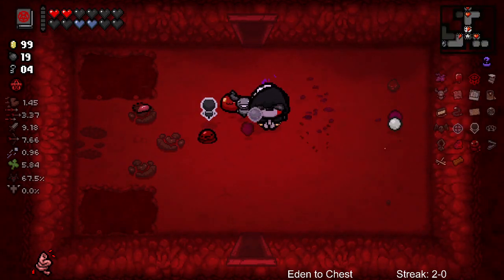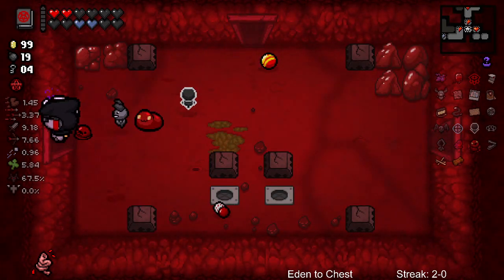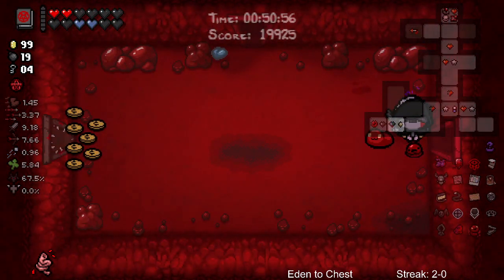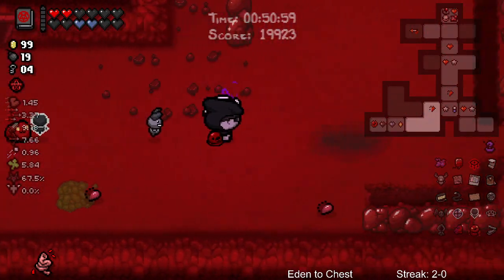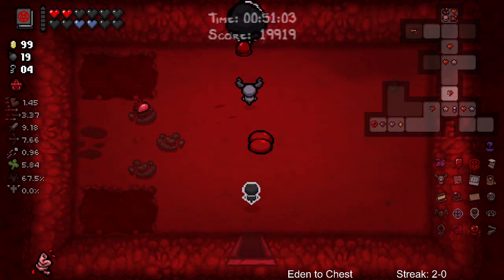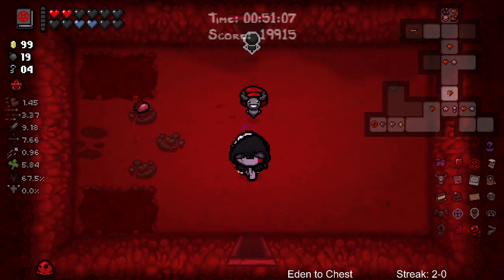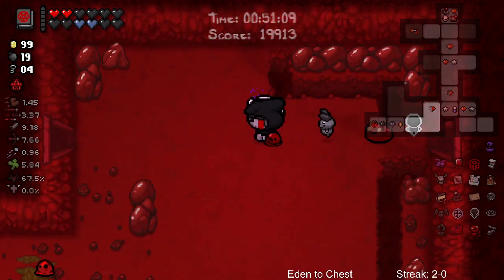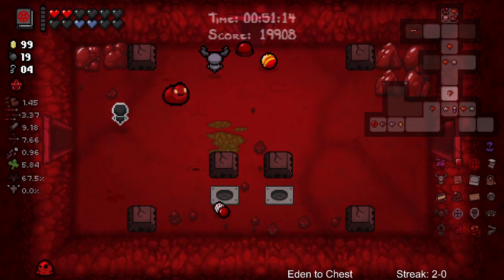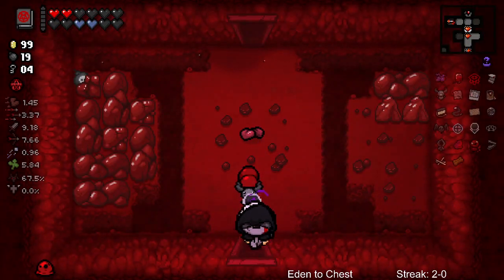Wait, what happened? Wait a second - what happened to my trinket? Where's my trinket? Give me my trinket! Give me my Clot trinket, excuse me. One more thing - there could be a secret room up here. Secret rooms are definitely more worth checking for now. Oh, it can't be there - because if you get a secret room with a Death Certificate in it... oh, here we go here we go!